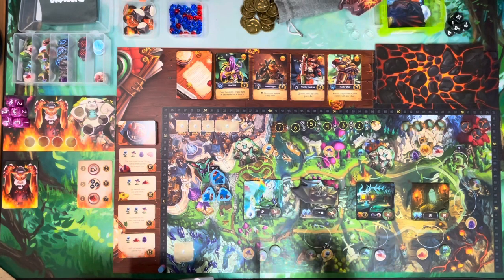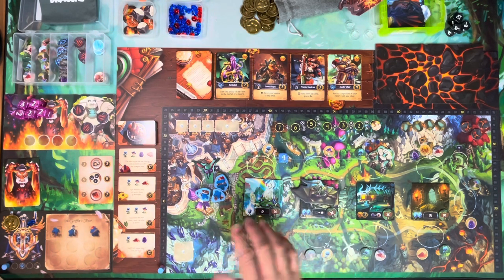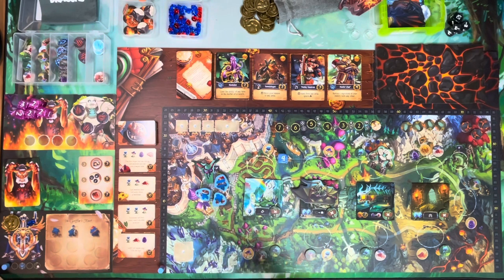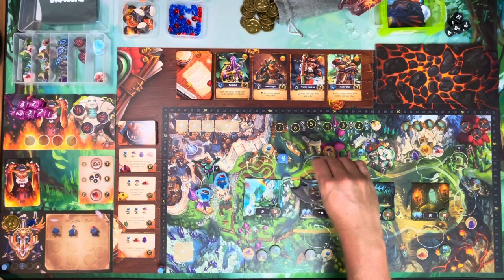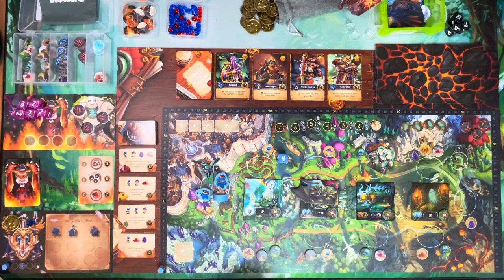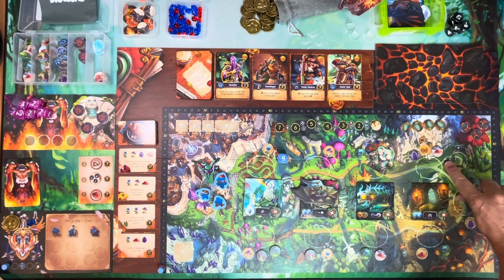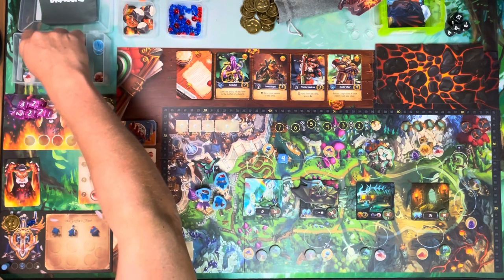There are certain spots on the board where you can take a shortcut. At any point you could move through the shortcut path. There's also the elder tree location — anytime you pass by or end your turn on the elder tree, you can gain a re-roll token. A re-roll token allows you to re-roll a single die, whether an action die or a hunt die. You don't have to end your turn on the elder tree; you can simply take that branch path.